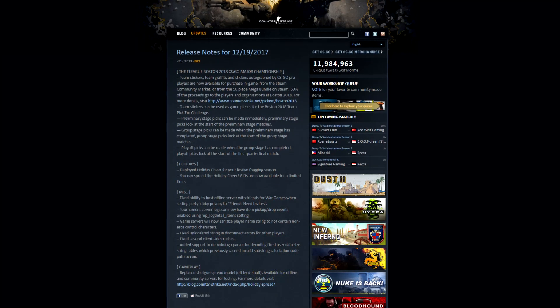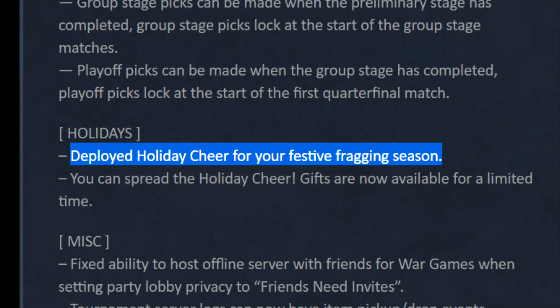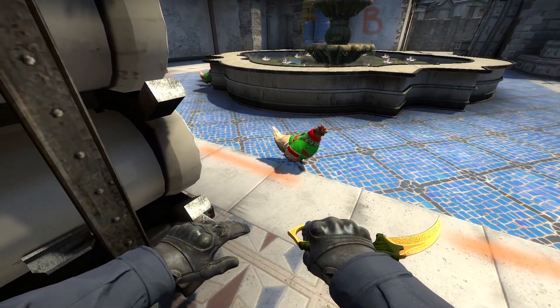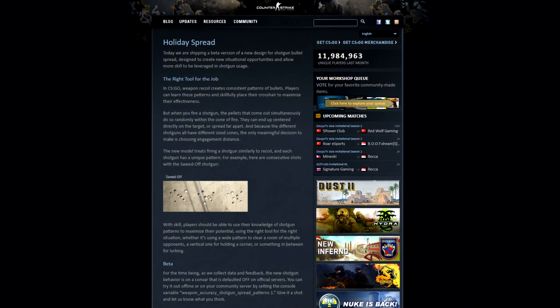Speaking of update, here's the log, and like always I'll go through the most interesting parts of it. Valve has deployed the holiday cheer for our festive fragging season. Chickens now go around with this ugly Christmas sweater, and there's a new shotgun spread that is now out.